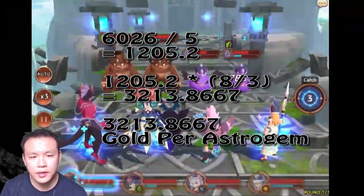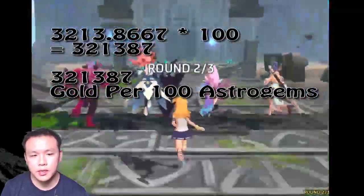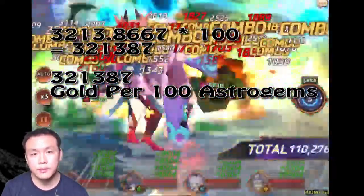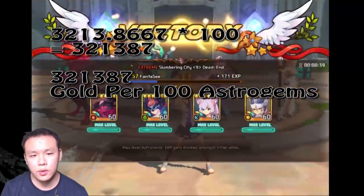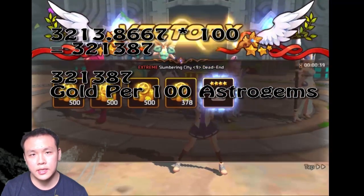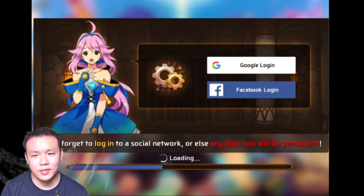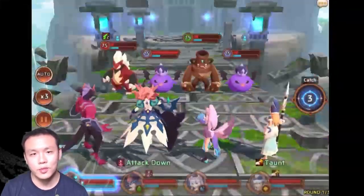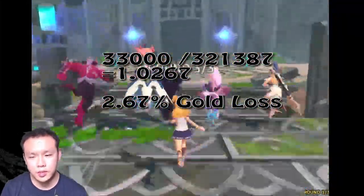If you multiply that by 100, because that number is the amount of gold you get per Astrogem spent, you get a total of 321,387. That basically means you don't make as much as — you're under the point of making 330,000 gold. Which means you are actually losing, or bleeding a bit — you are losing Astrogem gain every single time you're farming Slumbering City.